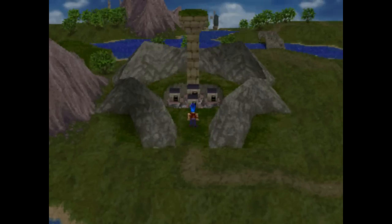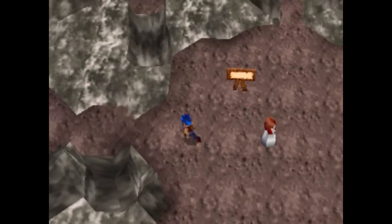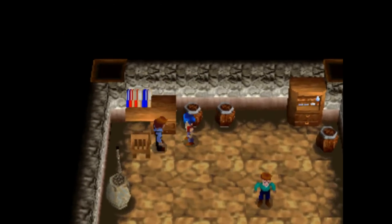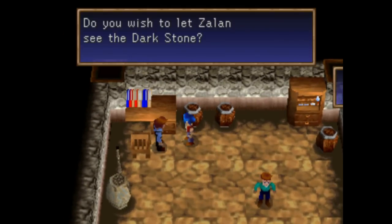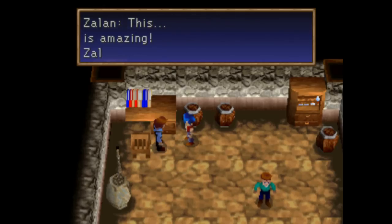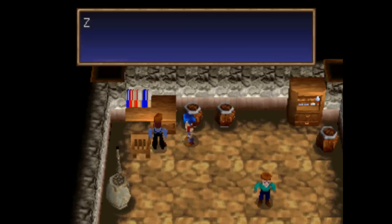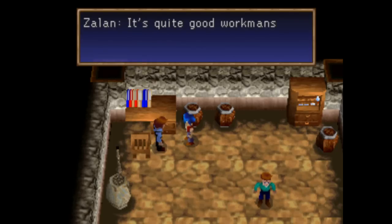This one in particular is kind of cool, actually — the one we're about to get. Here we are back in Jeremy for the last time; you get to hear this music. Not sure if you're ever going to get to hear this again, so savor it while we're here. He's going to say all the same stuff he said before, so let's let him see the Dark Stone. And now we have the Dark Talisman.